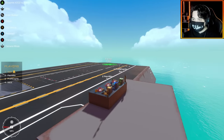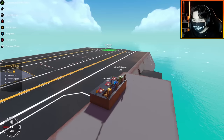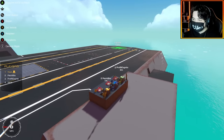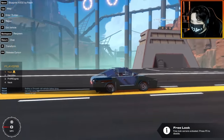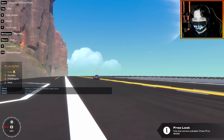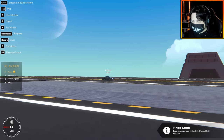Our next contestant is Vac XT. He doesn't have a mic so he'll be speaking through the in-game chat. Whenever you're ready, let's see your vehicle. We've got something here — I love it, it looks like an 80s car from a distance. I'm glad it's based on a car — this is a car show! He's already driving it, nice speed.